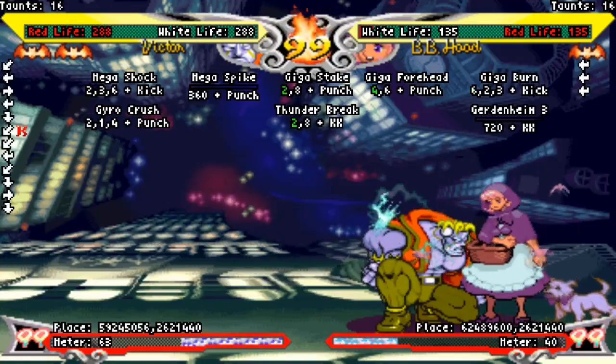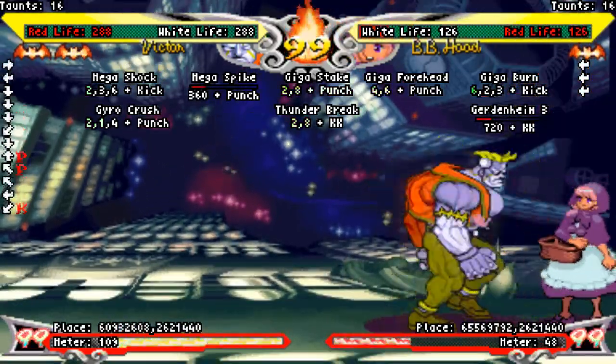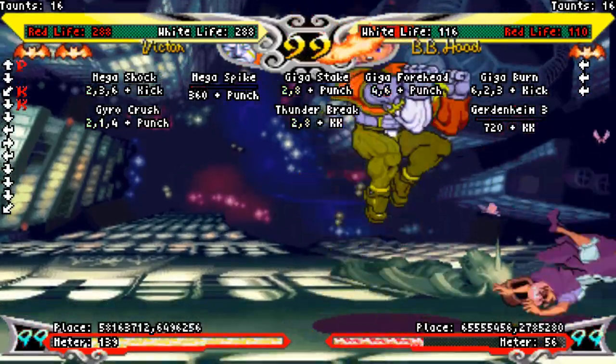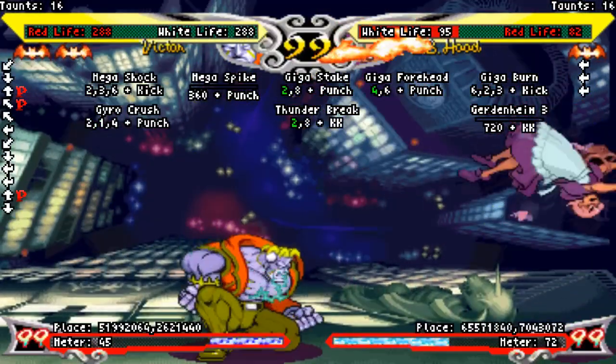You can also land a Mega Stake OTG after hitting with a normal Mega Stake, which is pretty funny. Mega Forehead is a big headbutt you get by inputting charge 4-6 punch. All versions have 15 frame startup, and all versions are punishable on block. As the wiki says, this move will lose you gains.